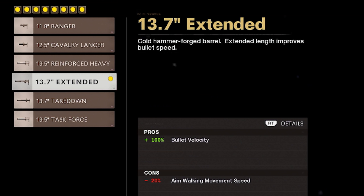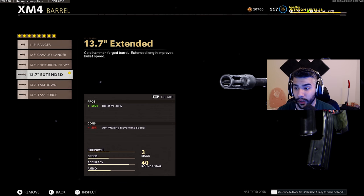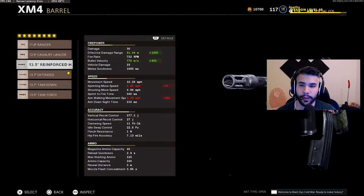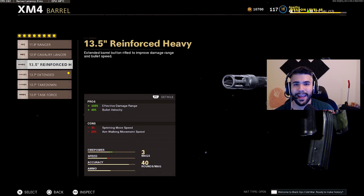For the barrel we're going to be running straight up Extended for 100% bullet velocity. This gun shoots very fast and with a high bullet velocity it can kill pretty quickly. Another attachment I'm really big on is Reinforce Heavy on this weapon, because it increases the max damage range to 91 meters, which is basically anywhere on the map. You will kill somebody in the five-shot kill range. But the thing about Reinforce Heavy is you lose sprinting move speed, and when you're sprinting with it it feels really slow.